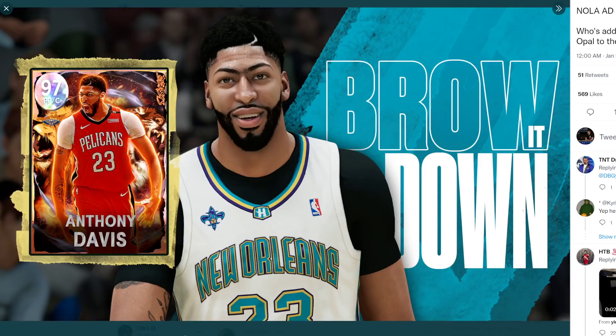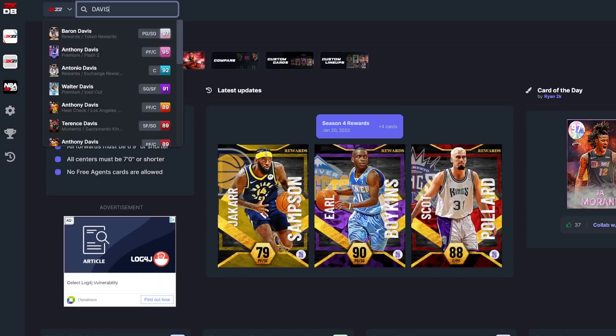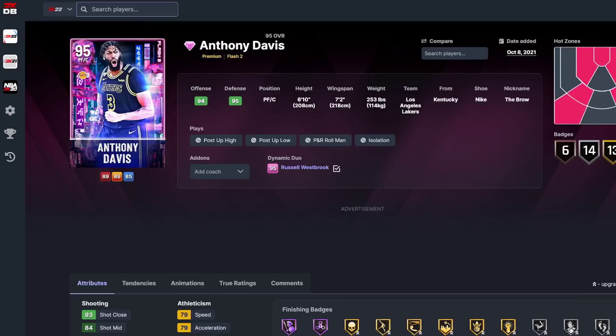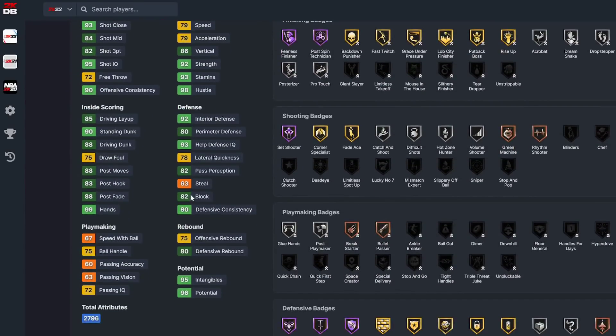Anthony Davis at center — I think he might be the first legit popper that's going to be used. If we look at his pink diamond, it's solid: 6'10", 7'2" wingspan. He's going to get a steal rating of at least 85, a three-ball rating of at least 89, speed going to at least 85, ball handle at 86. He's probably not getting half interceptor but probably getting it on gold. His rebounding is probably going to be pushing 90.